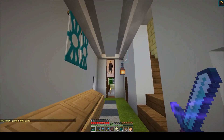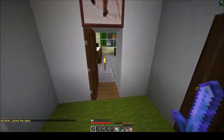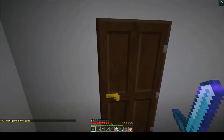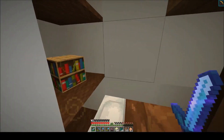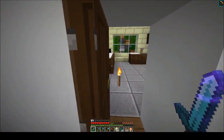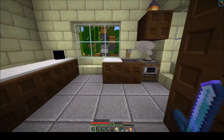If we head in here, we have all the walls completed. I've started decorating some of the walls with banners, lanterns, and paintings. We've got a little sideboard here. Going through here first, we have the cupboard under the stairs — nice and cozy.